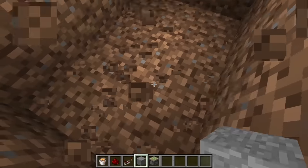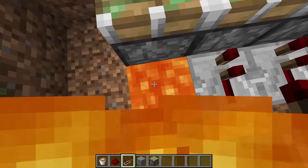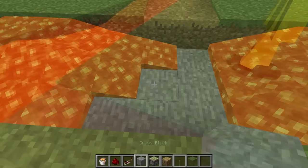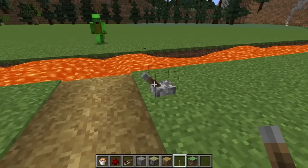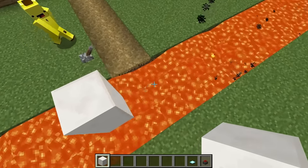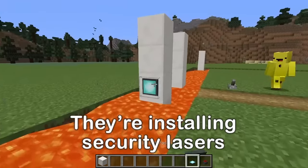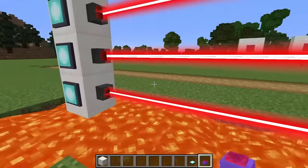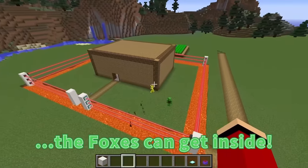Sounds good! Flipping this lever makes the bridge appear! Whoa, that's awesome! Next up, we'll build security lasers! Nice! Alright, all done! Now there's no way the foxes can get inside!